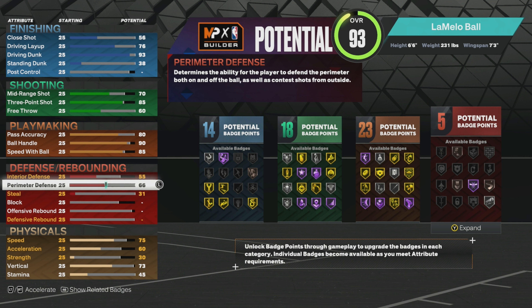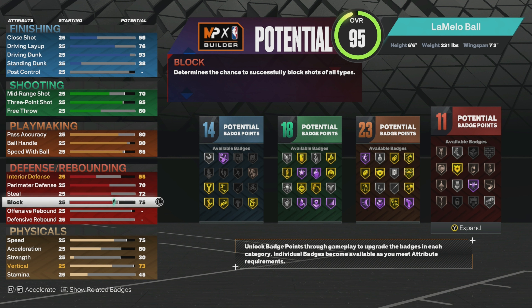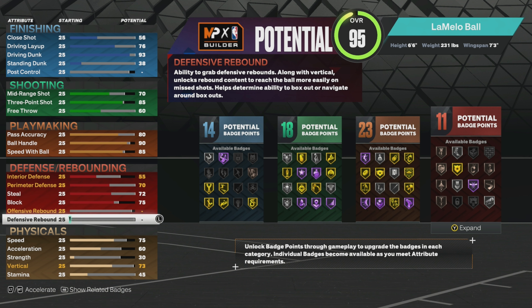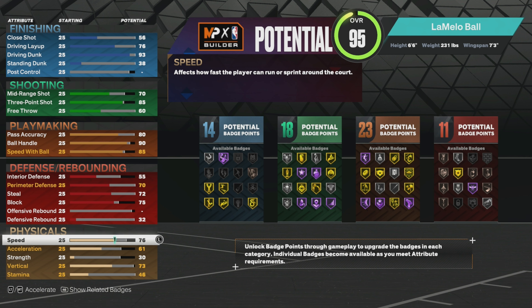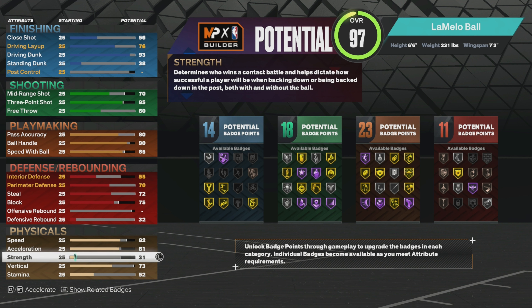Perimeter defense goes to 70 — this gets you bronze clamps. Steal take up to 72. You could put more defense on this build, which I'll show, because the defense isn't bad but you could definitely get way better defense. For block go 75, which gets you gold chase down. Put defensive rebound at 32. For speed go 82 — this build runs really well unless people do some glitchy speed boost, but most of the time people aren't getting past me on defense.